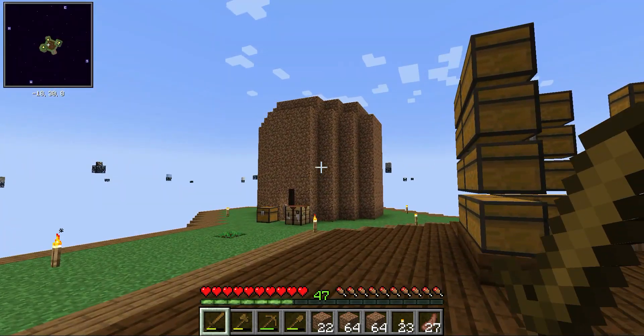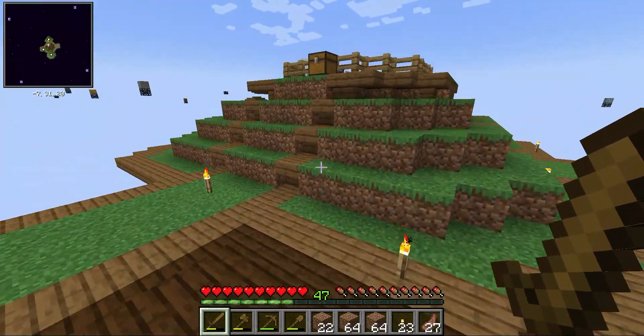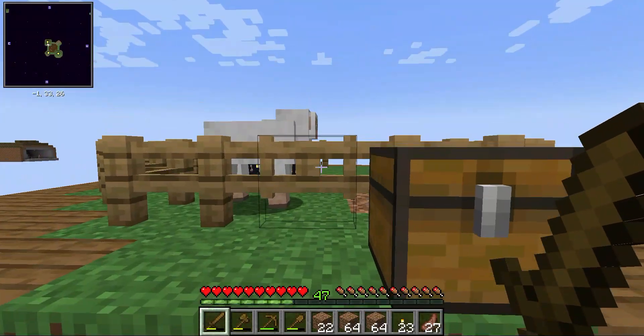This is obviously the Wood Farm. The bone blocks are representing that, hey, these are skeletons in there. This one is just full dirt — that is full dirt.